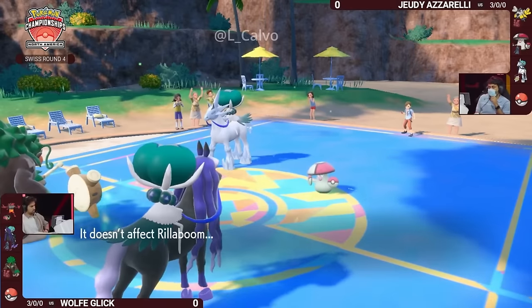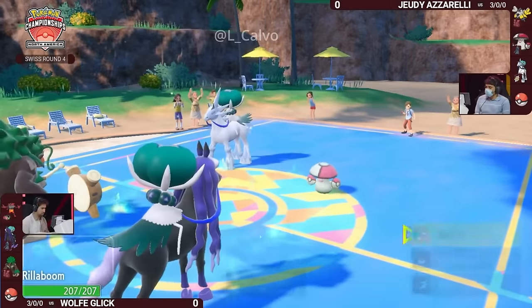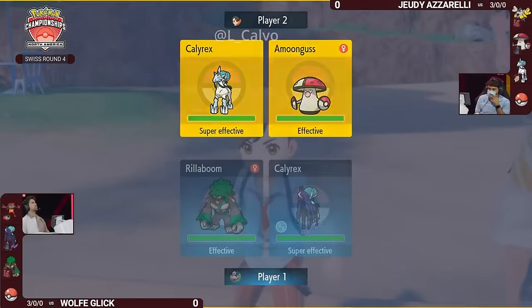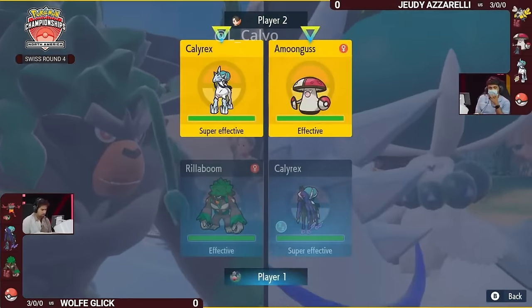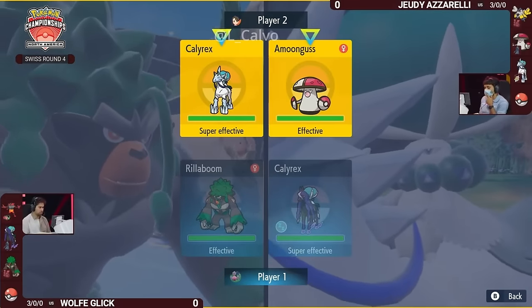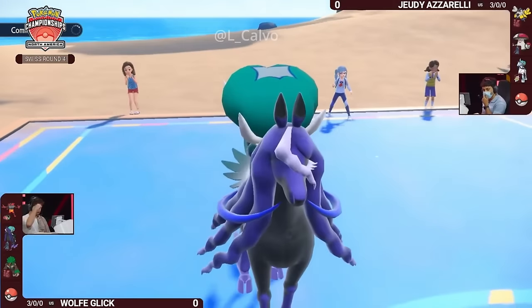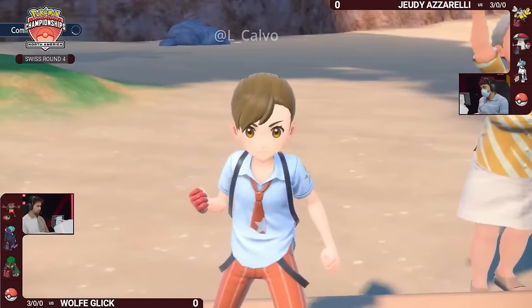We did see the Pelipper in the back for Wolf as well, so if Trick Room goes up we have that Room Service Pelipper ready to come in and be a nuisance for Jody's team. Depending on how Pelipper is trained, at minus-one Speed it probably acts before something like that Iron Hands — maybe not Amoongus, because Amoongus is very very slow. But Rillaboom here is able to go for a Fake Out and buy a turn for this Calyrex, since Amoongus is not threatening any damage.